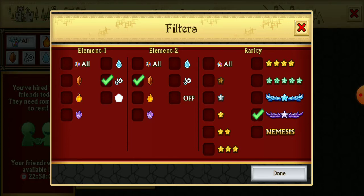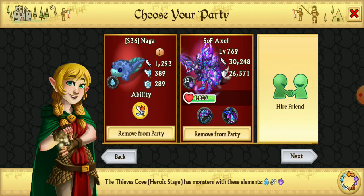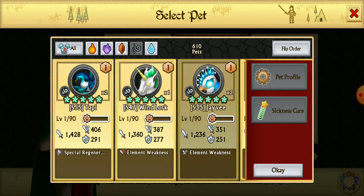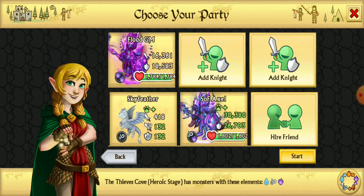Let's see if we have anything better. Okay, there we go — Axel. I think Axel will be good. Once again, a Death Blow pet is recommended if you have it, but I actually don't think it's necessary, so I'm just going to hire a three-star. I assume basically everybody has a three-star, but I don't even think that's going to make that much of a difference.